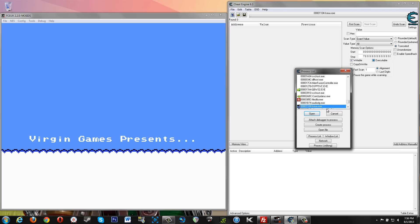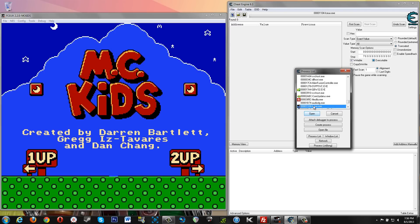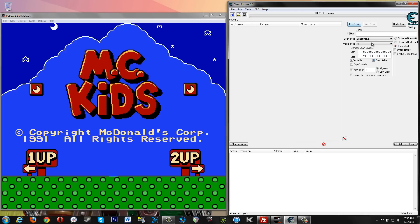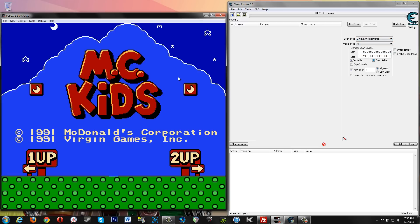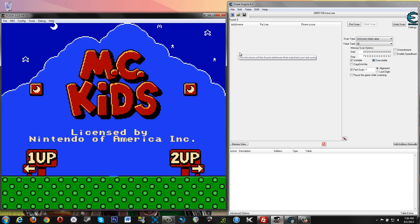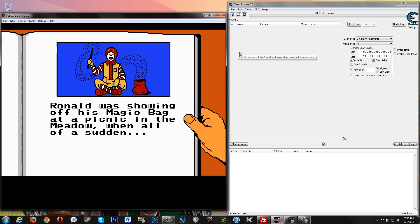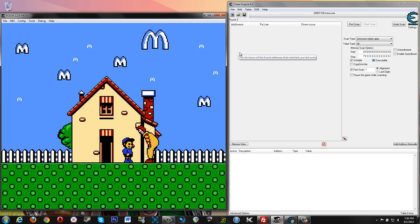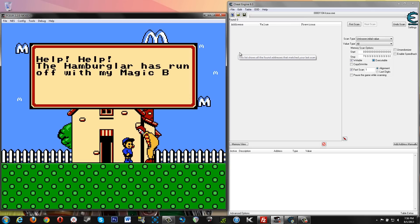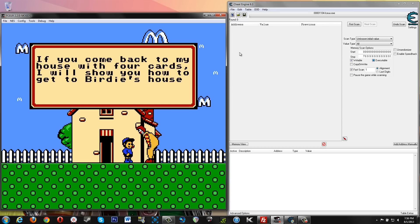We're going to go ahead and attach Cheat Engine while this load screen happens because I can't click past it. We're going to start off looking for health with unknown initial value, like we've been doing. If you've never played this game, seriously, it's a lot of fun. I know it's cheesy because it's got stuff to do with McDonald's, but this game is surprisingly solid for being a McDonald's related game.